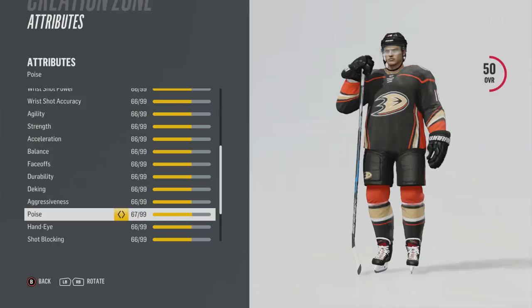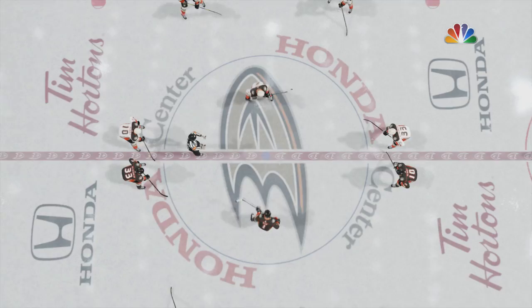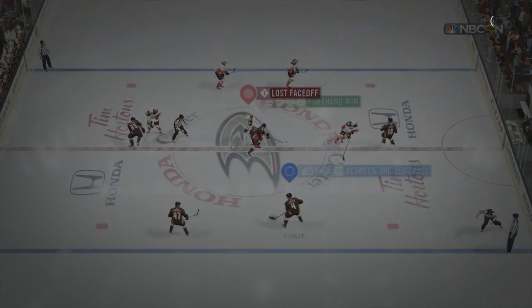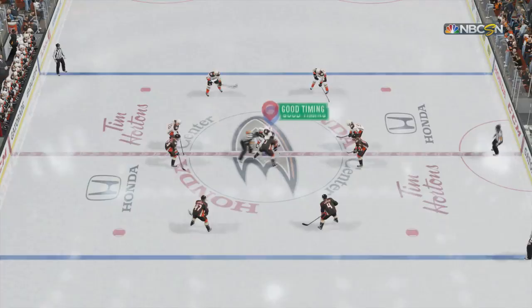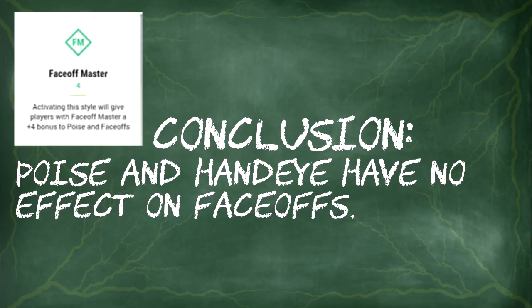Now let's dispel a crazy myth. Last year there was a face-off synergy in Hockey Ultimate Team called Face-off Master, which gave points to poise and face-off rating. I grabbed a custom character, put poise all the way up, and another with poise all the way down but the same face-off rating — and it turned out it didn't make a difference. You were winning just as much with low poise as with high poise. I also tested hand-eye, and it didn't make a difference either.